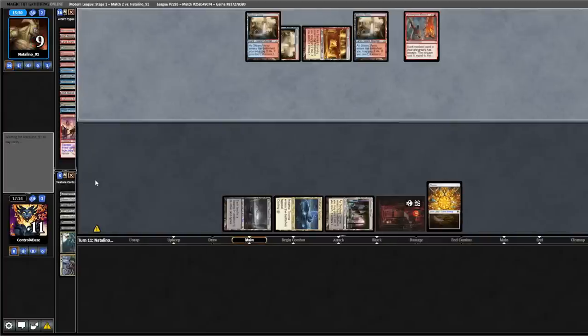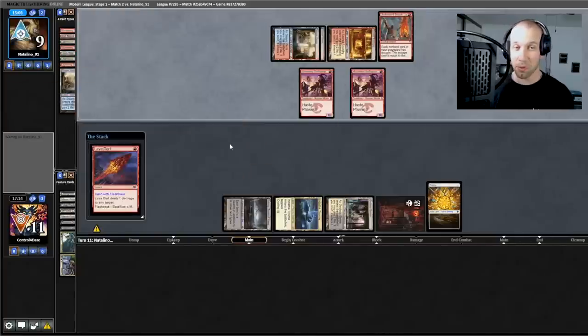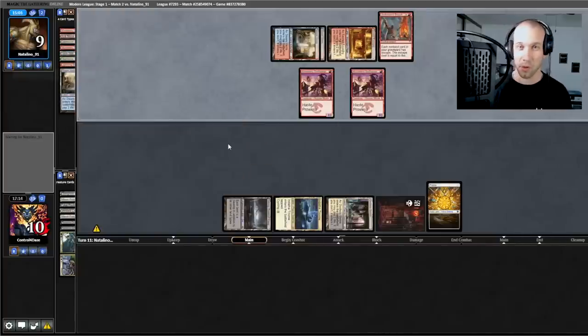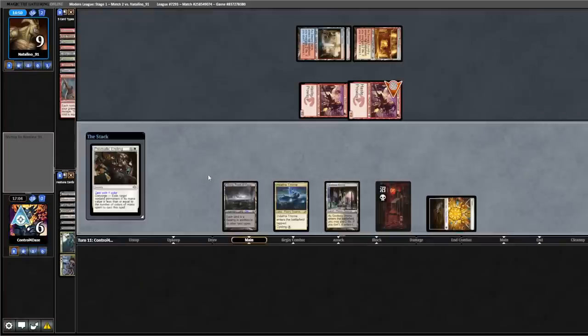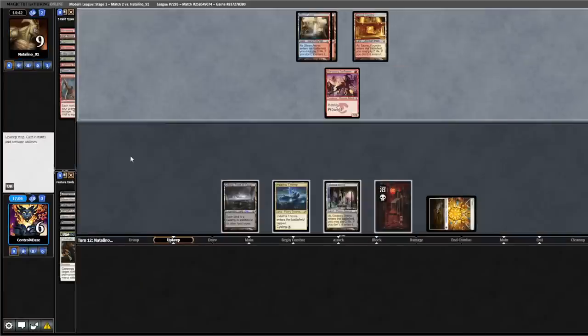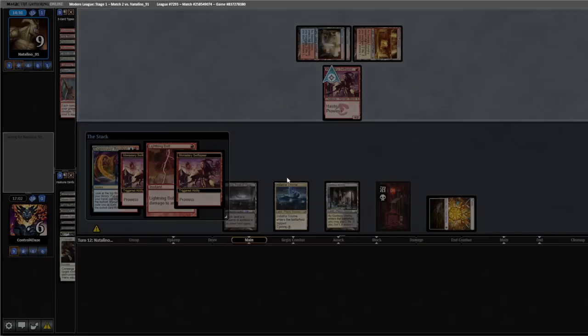It's at this precise moment I realized I probably should have constructed my sideboard a little differently — I need better graveyard hate. We exile one of the Swiftspears, pass back. Good chance we're dead here. Iteration, Bolt — okay, we'll scoop.